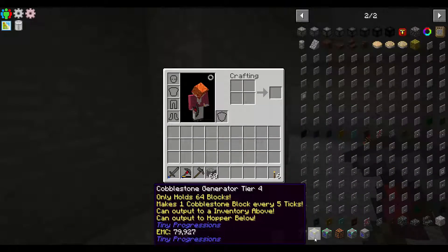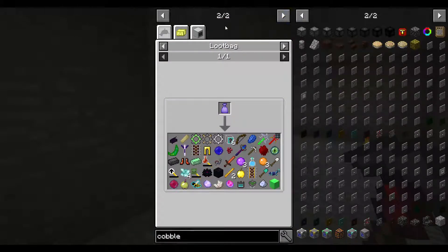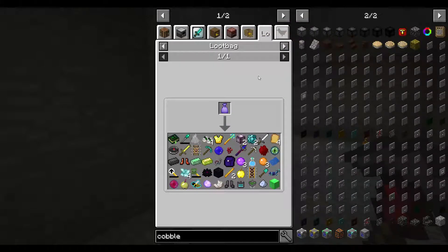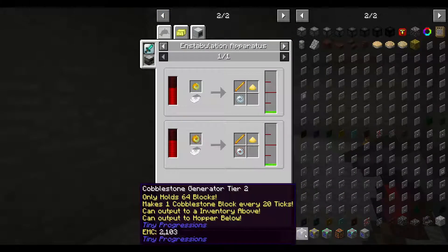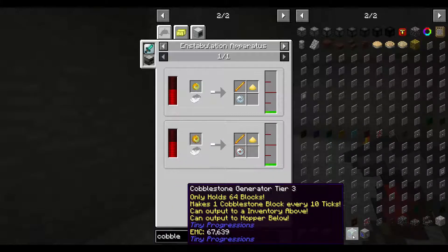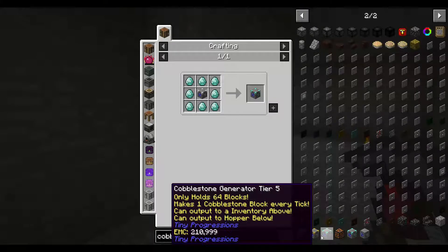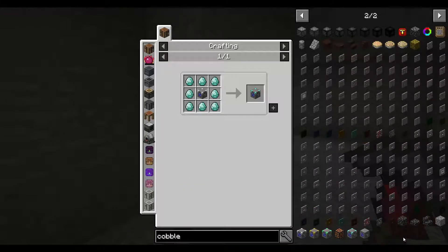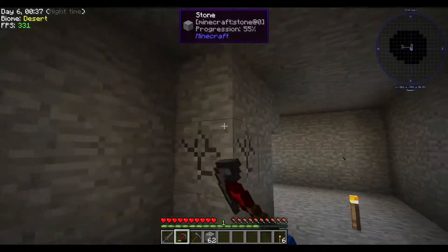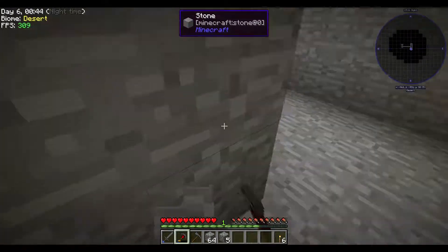The cobblestone generator — the next tier uses blaze from the nether. Also from epic loot bags. The third tier needs diamonds — that's eight diamonds, which is a lot. But nice, we've done that portion.